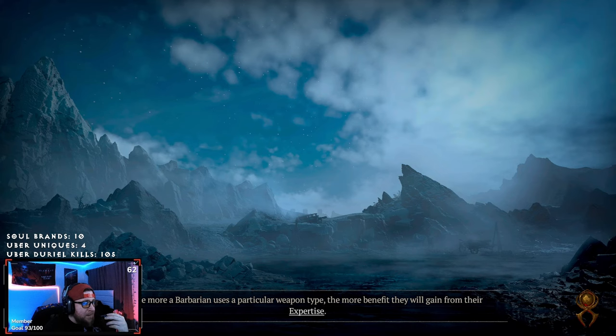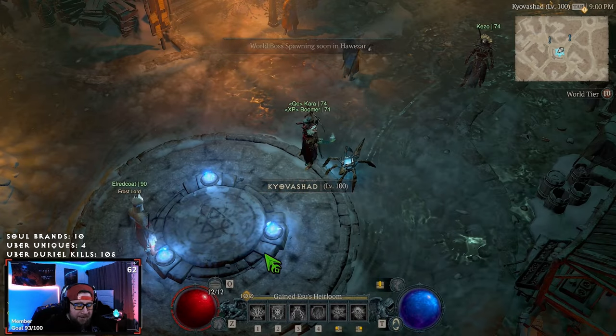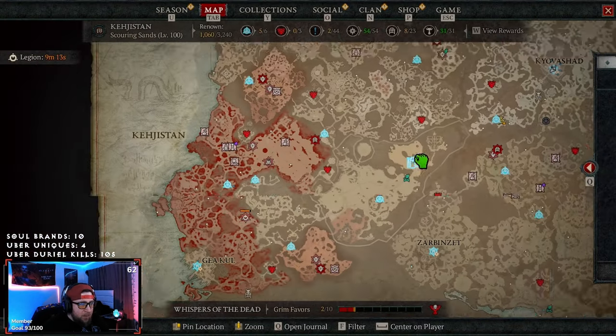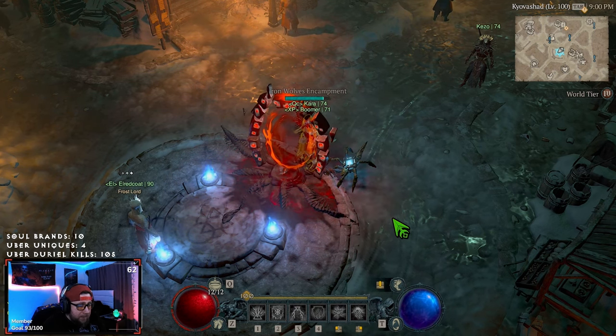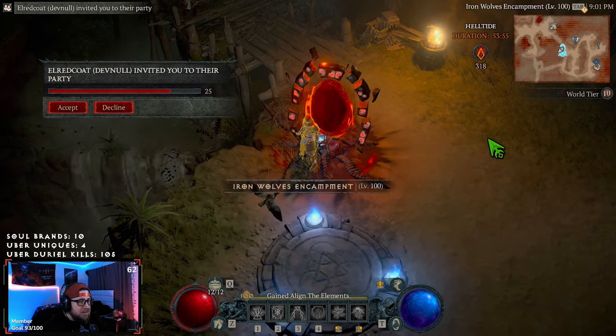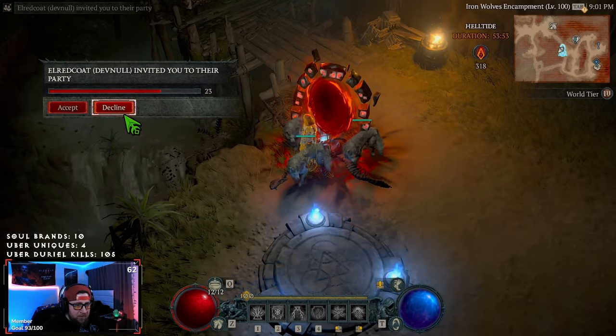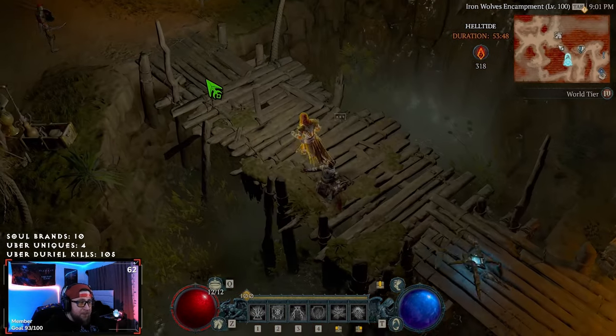We're going to log back in with our Sorc and the Helltide should be up and running, and we should have all of our cinders — which should be really cool. This is just an awesome way to not lose out on any cinders. I can't tell you how many times I've opened both mystery chests and both living steel chests and still had like 170 cinders left. So we're good to go — 318 cinders, all carried over from the previous run.